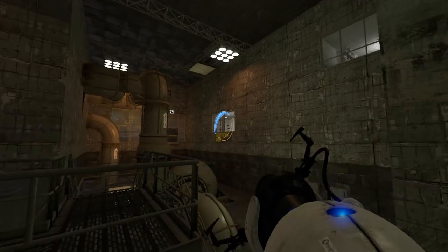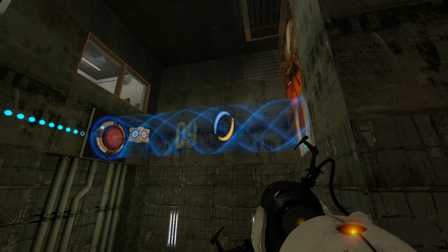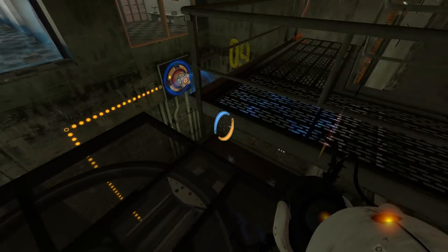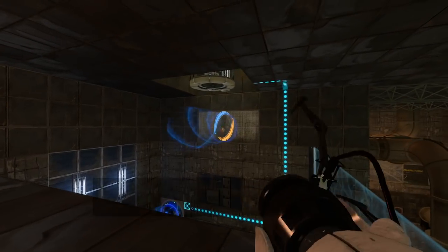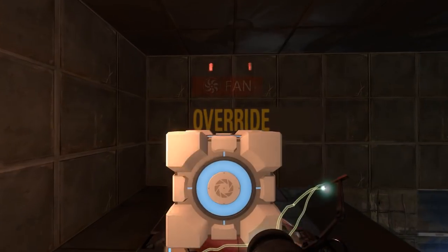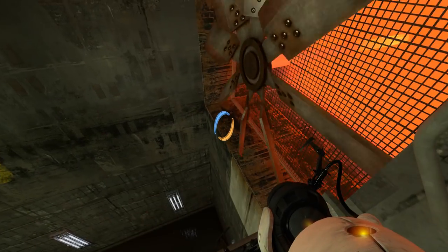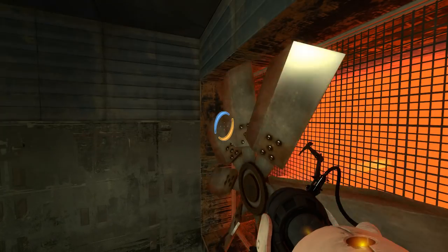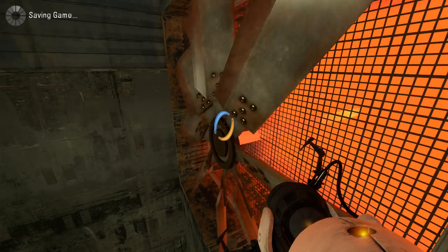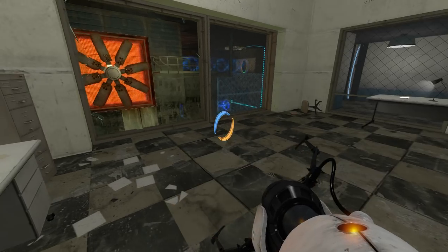So I don't think we need to put the portal there, or there. We want to put the cube here, right? And then when the cube falls into the deadly goo, we want it up here, right? Yes, indeed. Fan override, huh? What's the fan override gonna do for me? Is it gonna blow out a keycard that's been stuck in there for years? Or is it gonna smash me into the glass? I don't know what to expect here. Well, that happened not quite how I was expecting, but it worked.